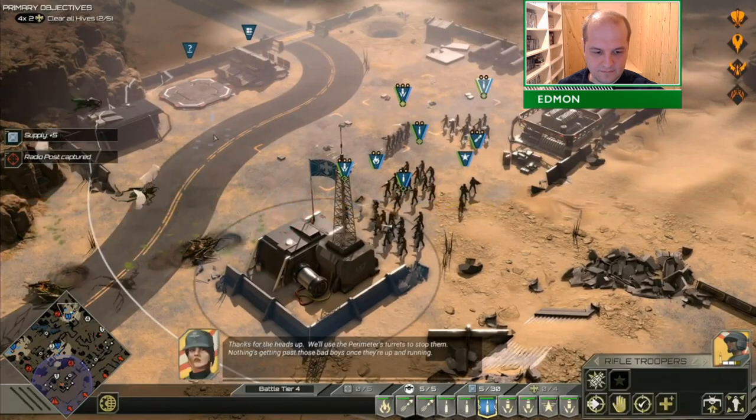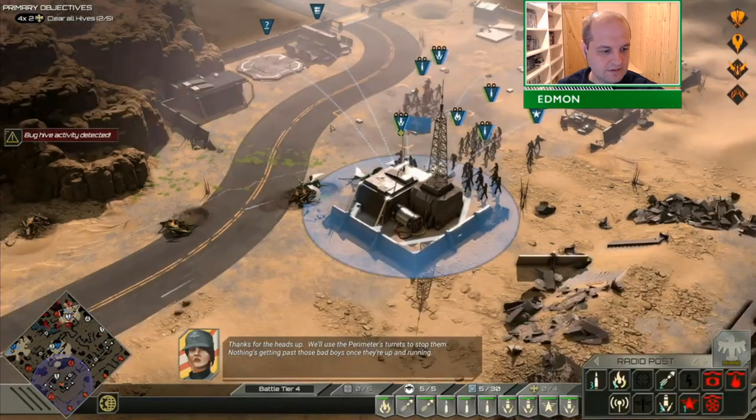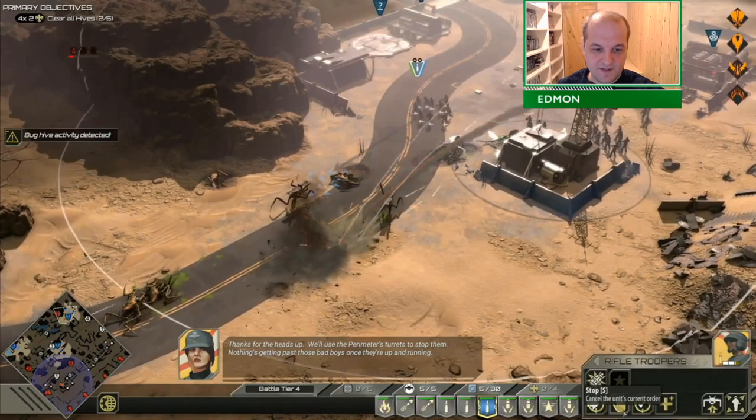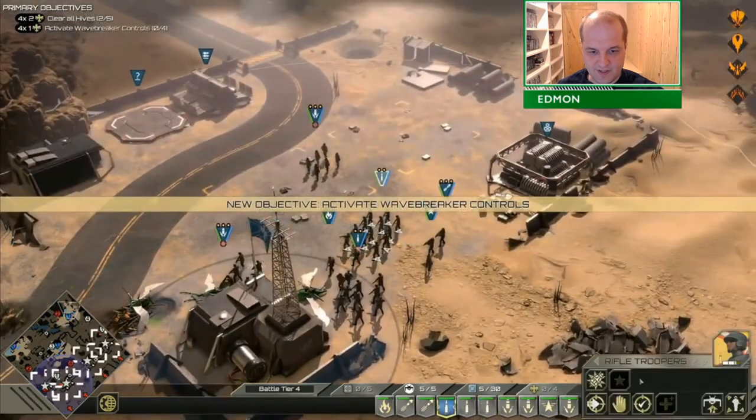There's an arachnid counter-attack. The pressure just keeps growing. But this base is pretty easy to take out from here — this Hive, sorry. It's pretty easy to take from here.